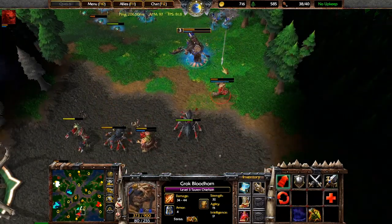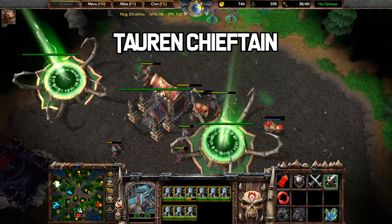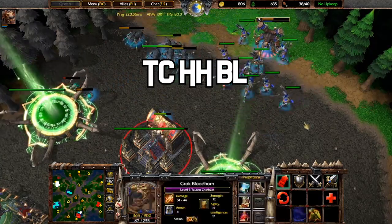Hello everyone, Cleanser here. Today I'll be showing you a common orc build order. It's called a Taran Chieftain Headhunter Bloodlust build, but it is usually abbreviated as TCHHBL or something similar.